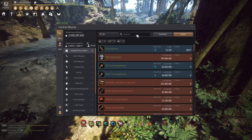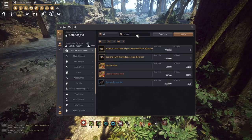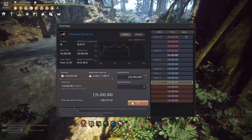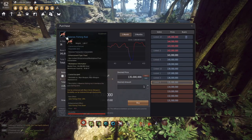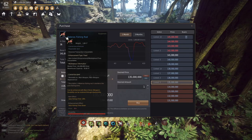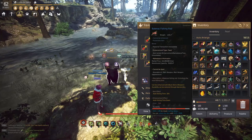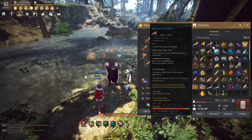First, you're going to want to click on Central Market, then type in 'Balenos', search that up, and click on Balenos fishing rod. Then click on the +10 Balenos fishing rod and go ahead and buy one. If you don't have enough money, just grind harder — this is the best rod you're going to want to get.